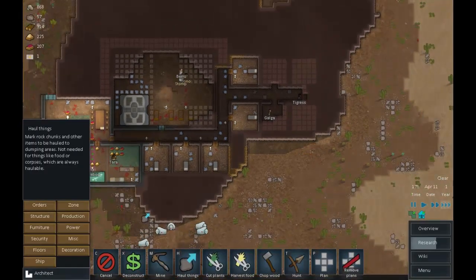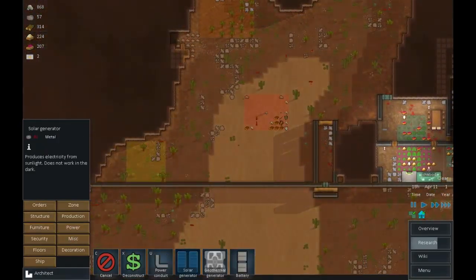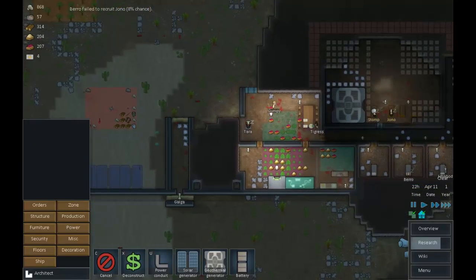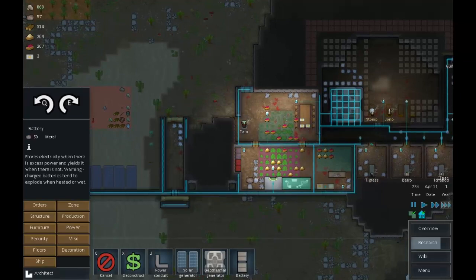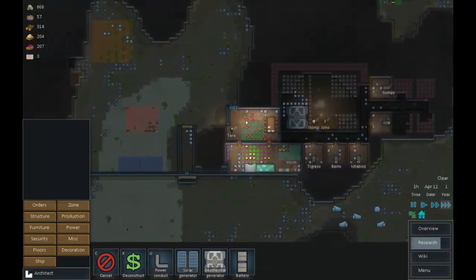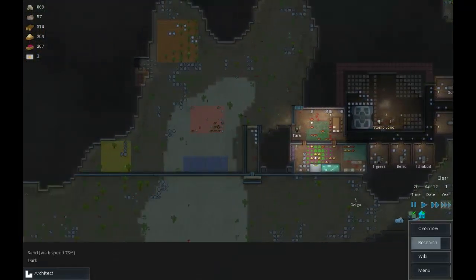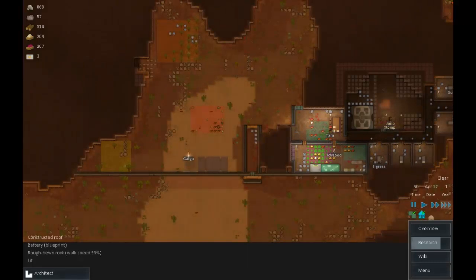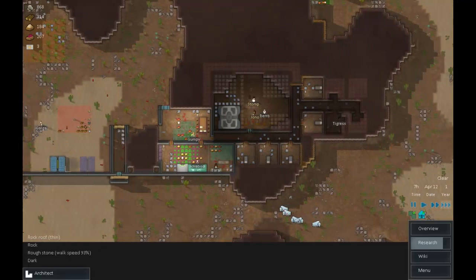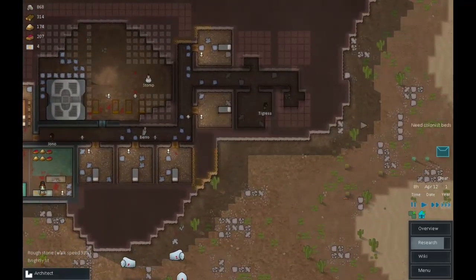It's getting quite important that we have some additional power generation. Placing solar panels - bear in mind solar panels are no use during an eclipse or at night. Batteries will help soak up excess power during the day and pay it back at night. They're actually more like capacitors than batteries, but who cares.